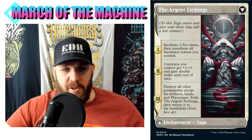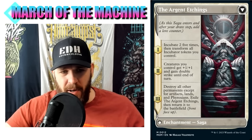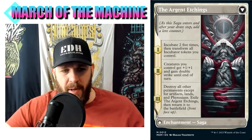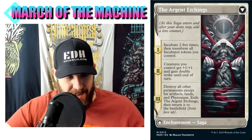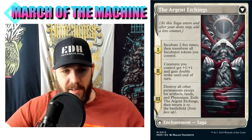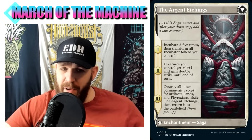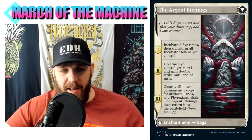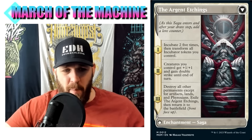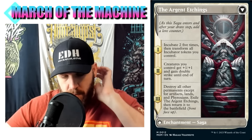Chapter two: creatures you control get +1/+1 and gain double strike until end of turn. That's pretty good for a go-wide strategy. Chapter three: destroy all other permanents except artifacts, lands, and Phyrexians, then exile the Argent Etchings and return it to the battlefield. Unlike other sagas that sacrifice themselves at chapter three, here you flip it back over so you can use the other side again.